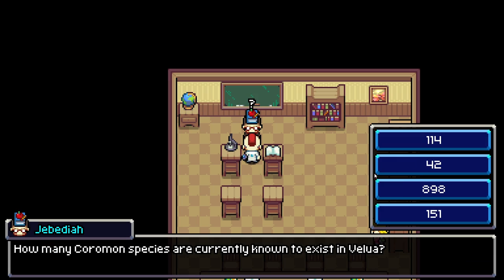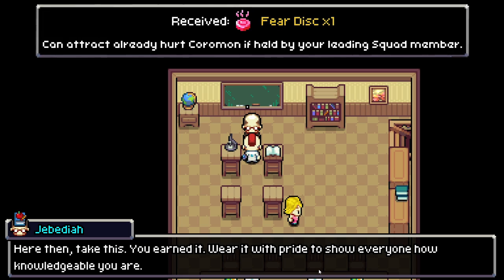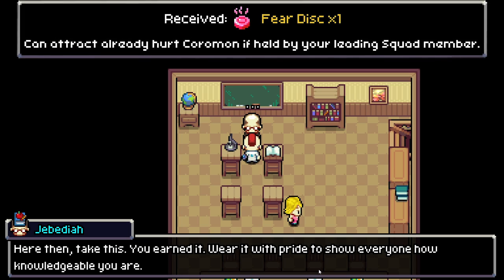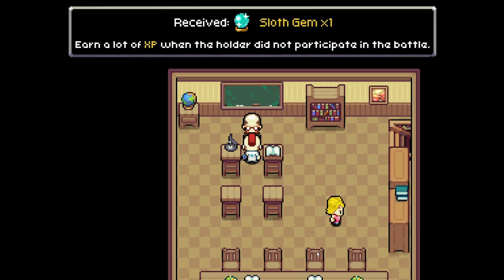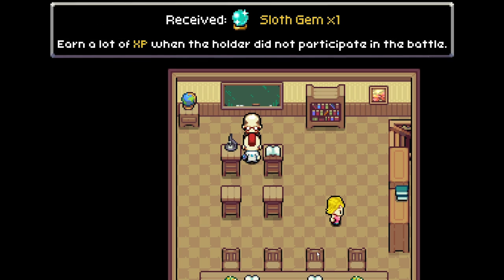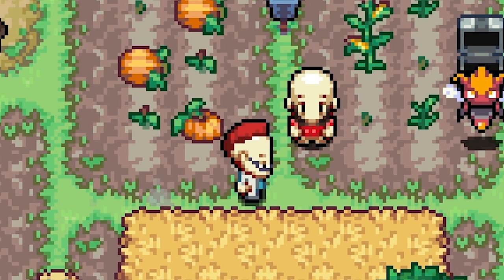In the library, we do a quest where you have to answer a bunch of questions about the game, which you can just look up on Google. The reward is supposed to be a hat but it turns into a Fear Disc, which can attract already-hurt coromon if held by your leading squad member. This is a really good item, but since we have to run from every battle it doesn't help us at all. The second item — a slot gem — gives another coromon XP after every battle without reducing the main coromon's XP.